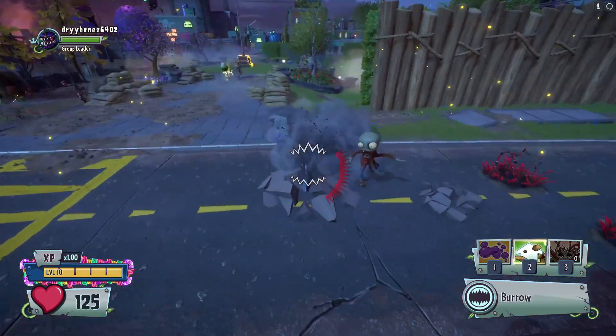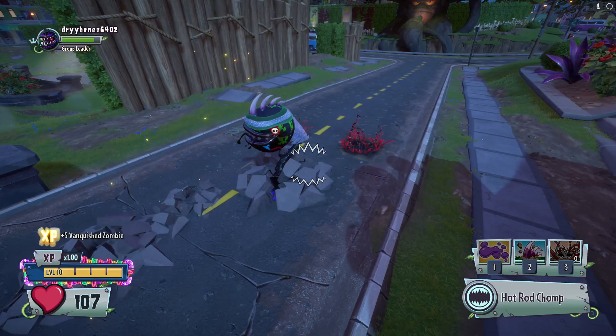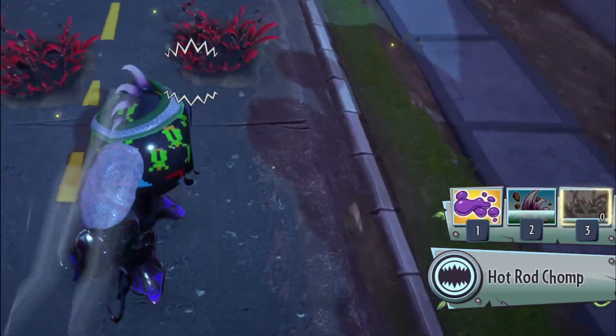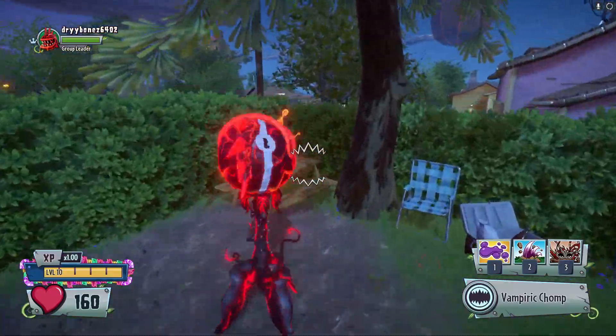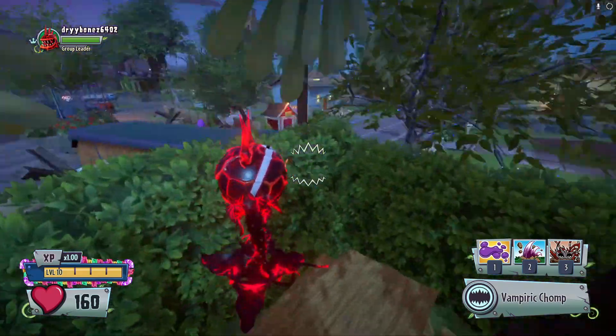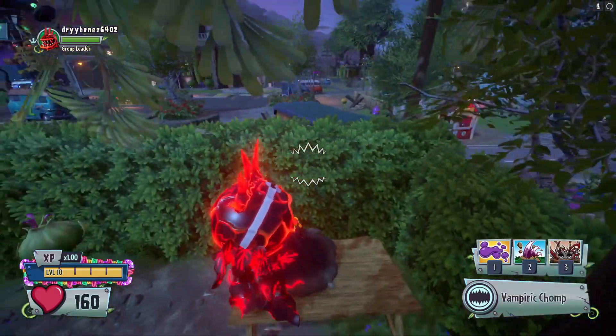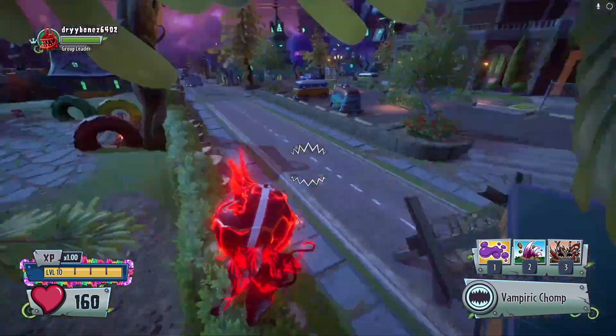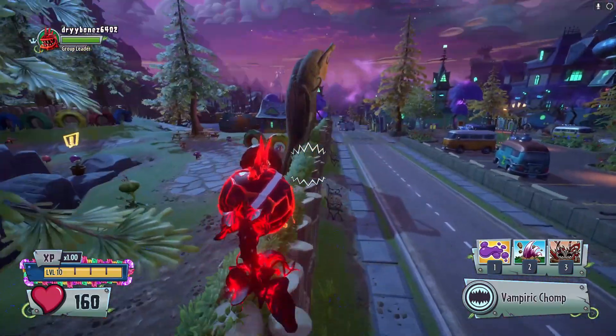A good strategy to keep note of is eating any zombie will give you one Spike Lead ability back, and this does not matter which Spike Lead ability is being used. Another strategy that can be used with Spike Leads is using them as stairs — if Chomper stands on a Spike Lead, his height will be increased by a tiny bit, allowing him to reach certain places.